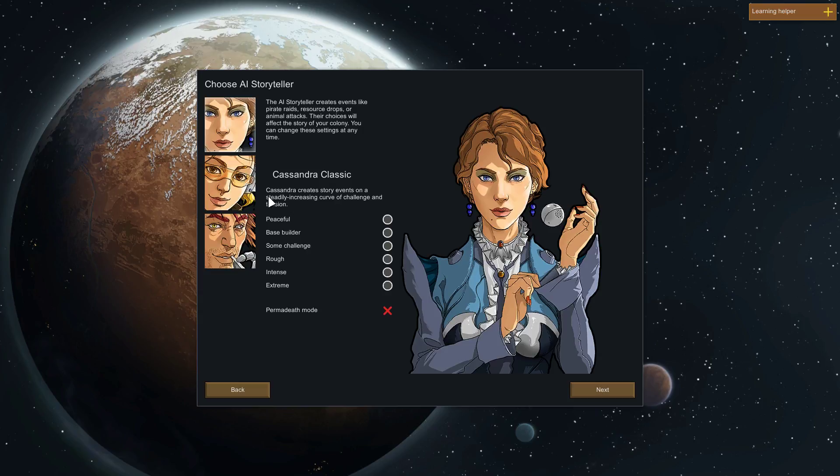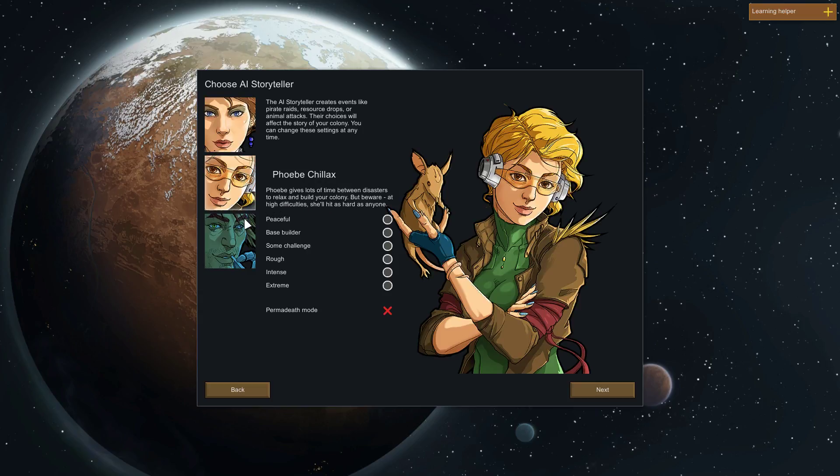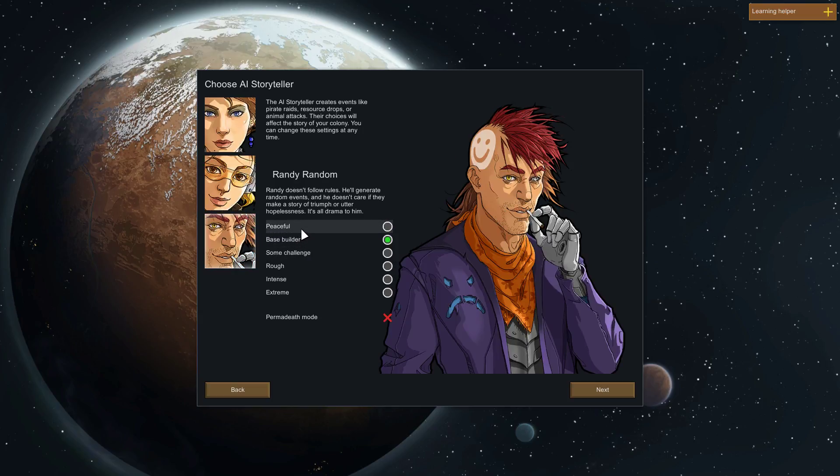Now here we get to pick the different storytellers, which basically is just like what types of stuff happens during the game. The first one has a suddenly increasing curve as the game goes on. This one gives you a lot of time between disasters to relax and build up. And this guy — yeah, he's just kind of on his own. So maybe we'll try some challenge.